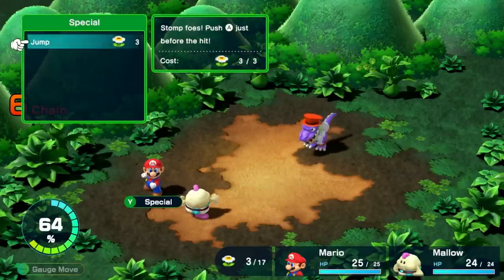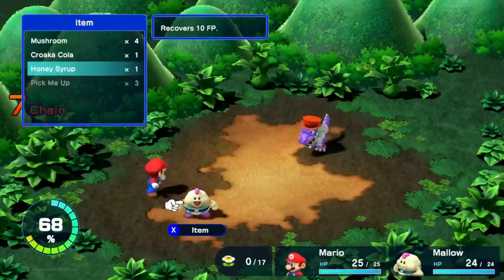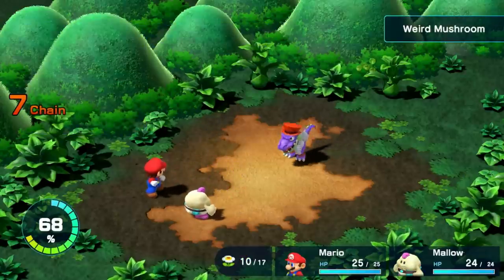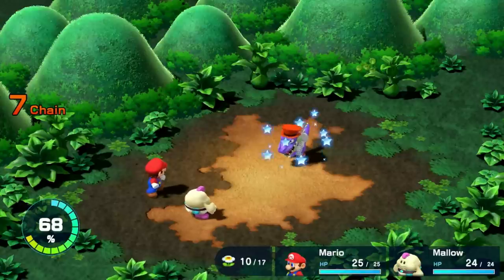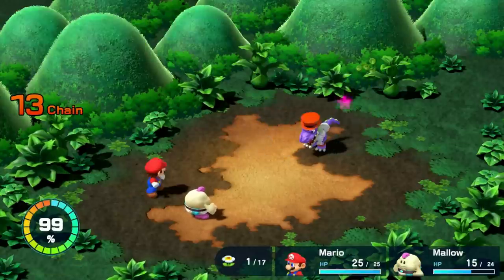Notice as I progress through this battle that Mario's jump is continually getting stronger. This mechanic is important since it'll help me a ton in later battles, so every jump I can do is extremely important. Eventually Krakow uses a Weird Mushroom, signifying his HP is low and the battle is nearing a close. A couple more jumps take him out.